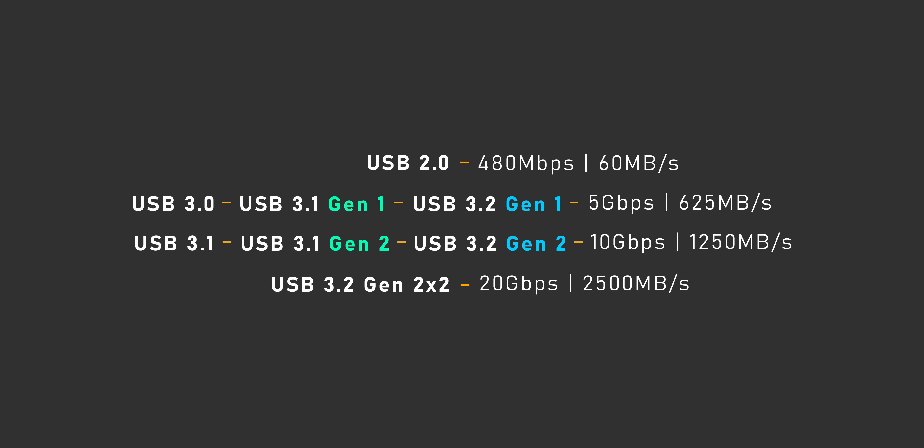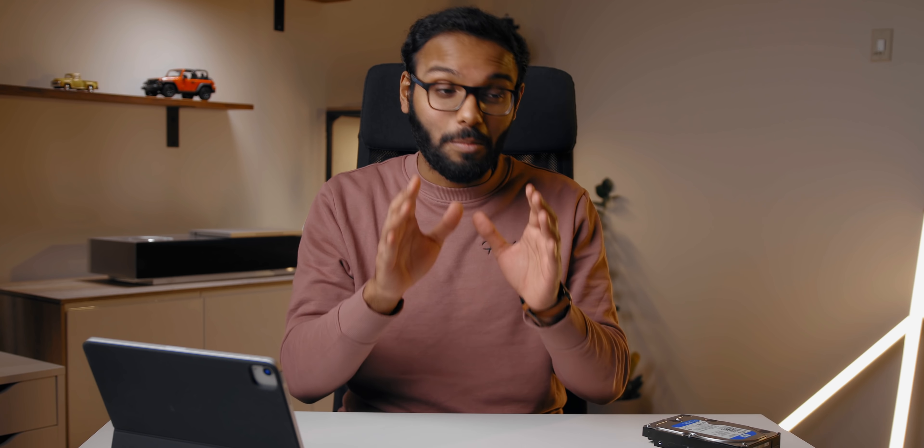USB 3.2 Gen 2x2 is a relatively new spec at 20 gigabits per second, first launched last year but gaining more traction now with native support on Intel's Z590 platform. Unfortunately, 2x2 drives have stability problems so it won't be covered here, though a second generation is due in a few months with significant improvements. Thunderbolt has been included on many Intel systems since transitioning to a Type-C connector, with both third and upcoming fourth generation providing up to 40 gigabits per second. However, external Thunderbolt drives are very expensive, and some don't play well with game services like Epic and Rockstar — randomly disconnecting or failing to install game updates — so for now we're sticking to USB devices.